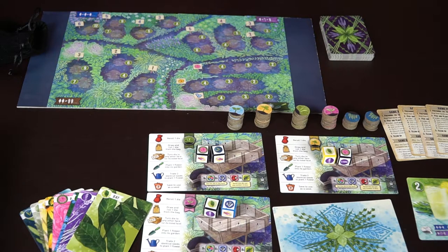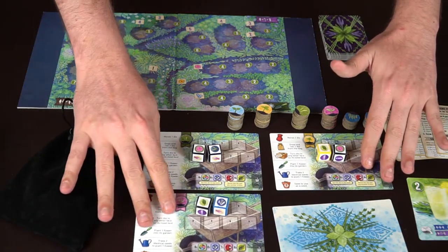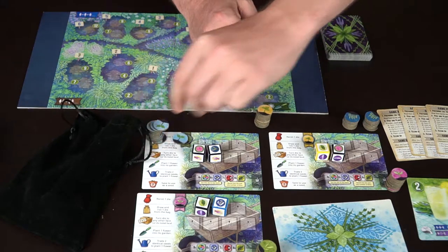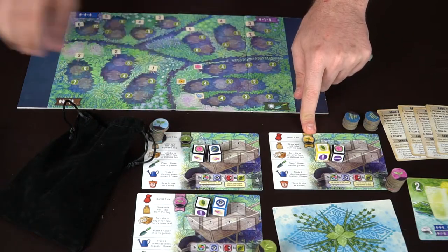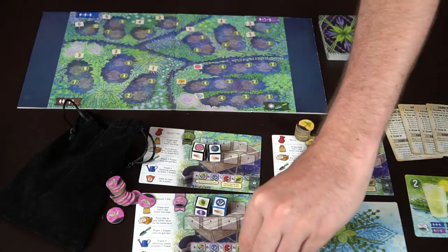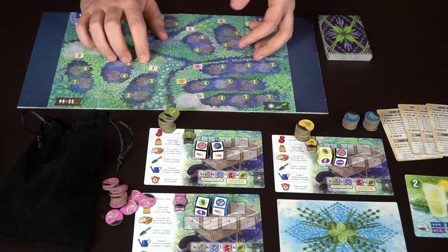You can use the expansion or not, set aside the solo player cards since we're playing a three-player game, and put the die bag to the side. Make sure everybody has their own unique area and their own color — red, green, and blue. We're not playing with yellow, so we move that aside. Each player gets all the different herb tokens used to place on the board for points.